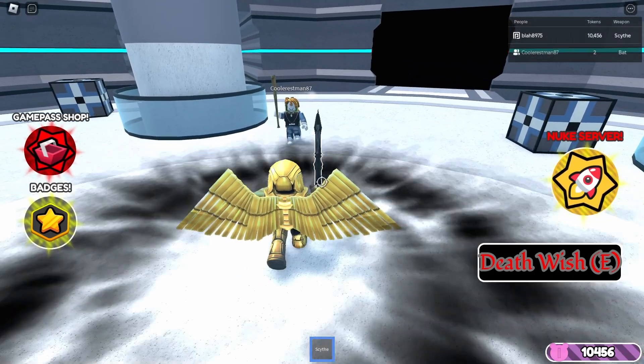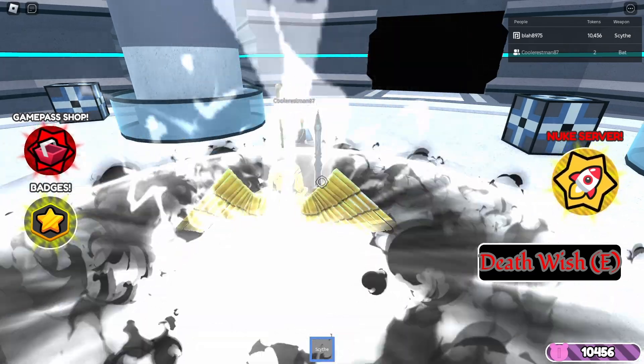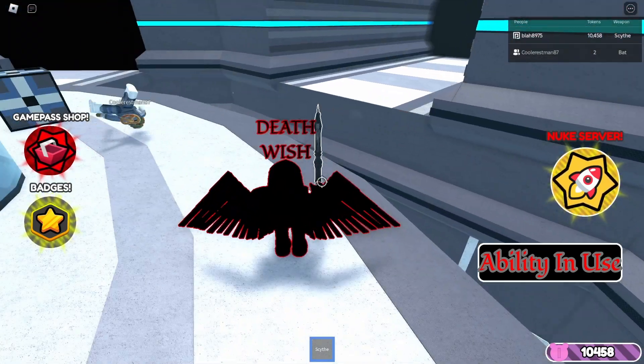In Piggy Arena, there are 10 weapons ranging from a stick, to a shovel, to weapons that could end gods. Today, I will be showing you all the weapons and telling you some useful tips about how to use them that you might not know.